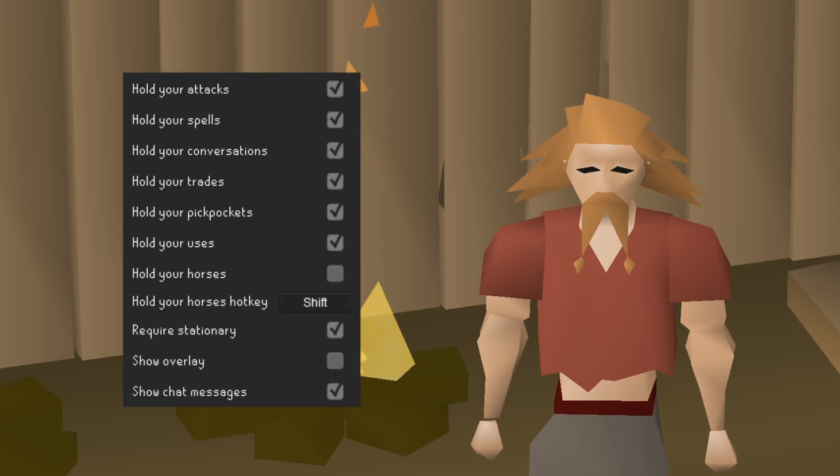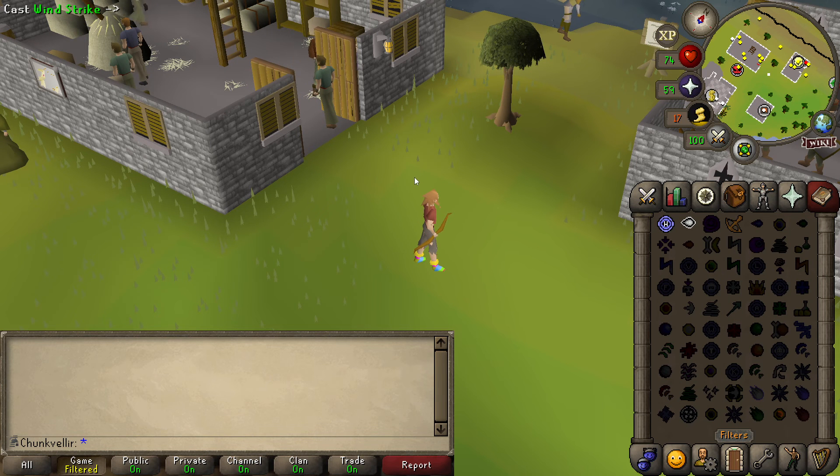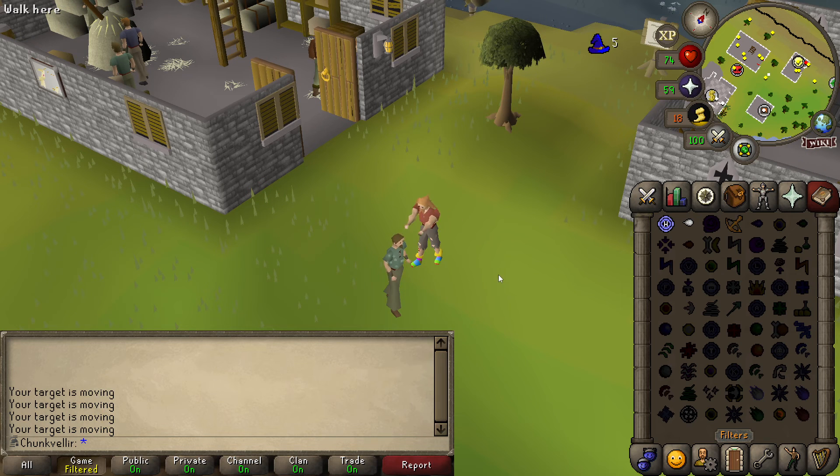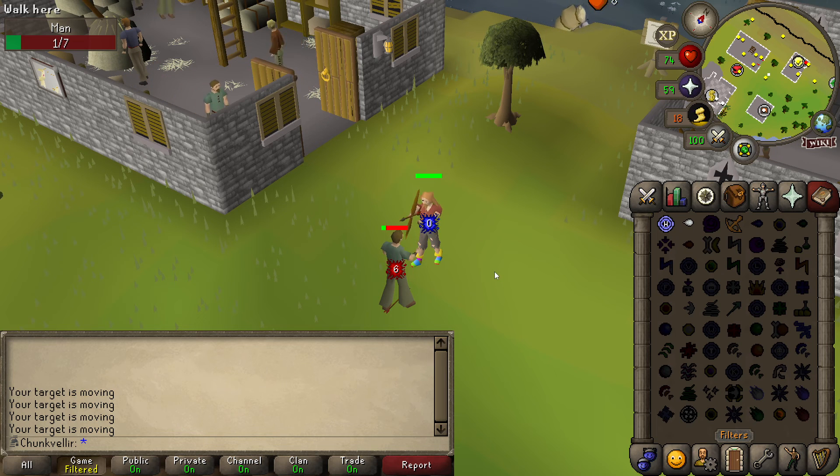Finally, we have Require Stationary. This allows you to click NPCs, but only if they're currently doing their idle animation. This helps reduce the chance that you'll be dragged along with an NPC if it was currently walking. Unfortunately there's no way to know whether an NPC will start moving, but this does help reduce the chances of being dragged.